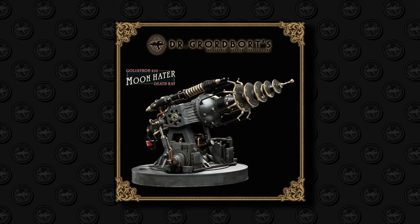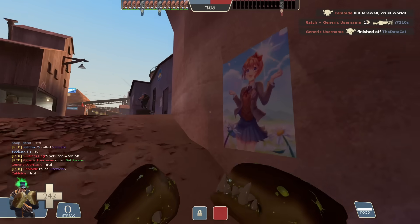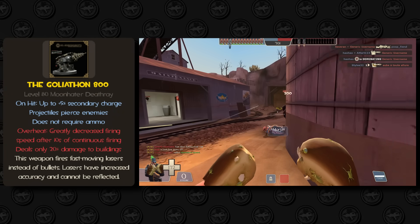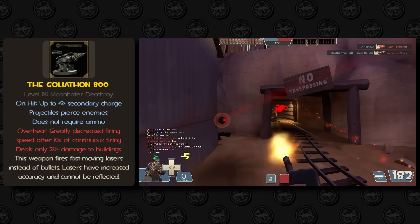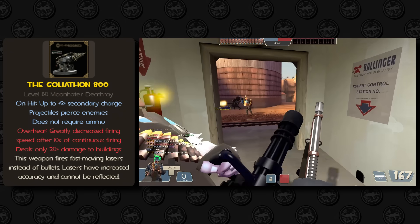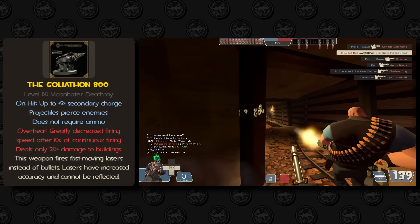Finally, we get to the last two laser weapons, which I'll give to Heavy since he somehow doesn't have any yet. The Goliathon 800 — yes, a different weapon than the Goliathon 83 — is a massive hunk of tech classified as a moon hater death ray. With some modifications I could see this becoming a minigun. The positives: infinite ammo, the ability to pierce enemies, and every hit increases your secondary meter by 5%, making it combo well with food items. The downside is it only fires projectiles, meaning you have to lead your shots significantly for mid-range damage, plus an overheating function — after 10 seconds of continuous firing, your firing speed gets cut in half until you take a one-second break, no need to even un-rev. The other stats are basically to make the projectile-instead-of-bullets concept work as intended.